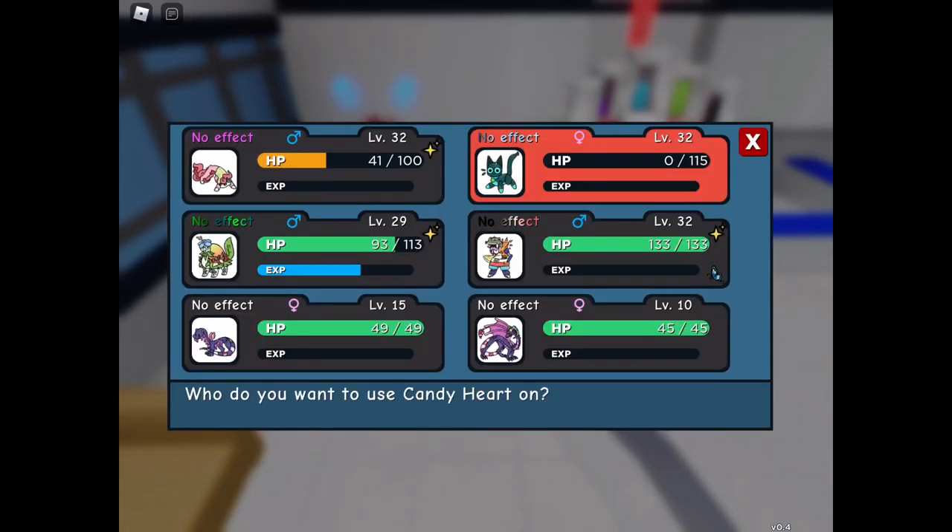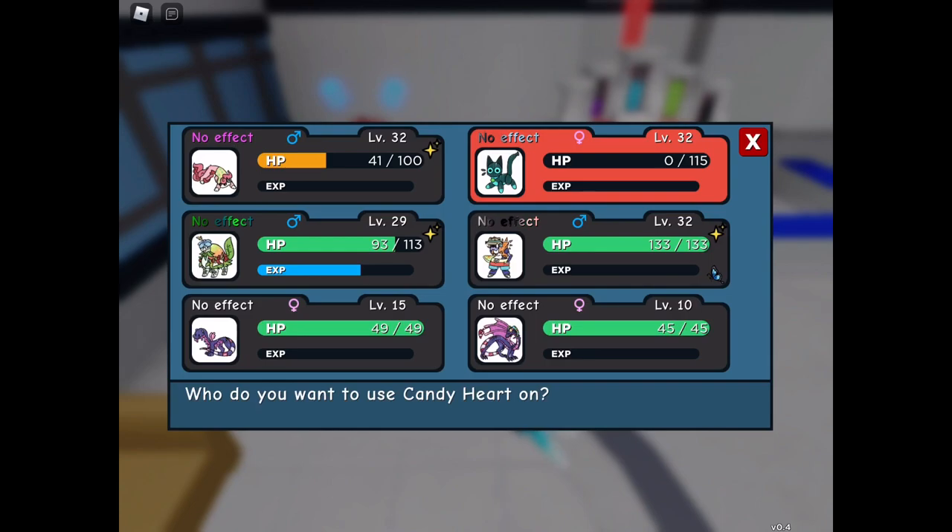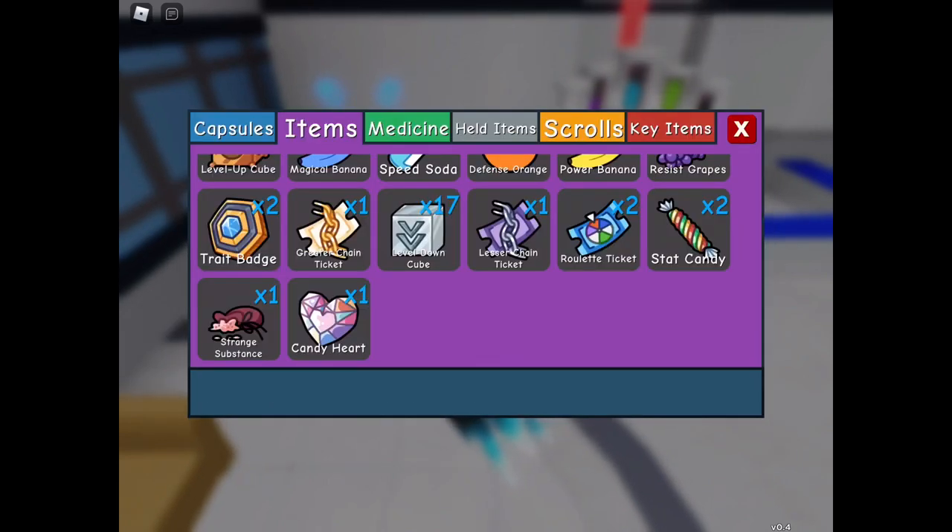I found out what the items do. The candy heart actually evolves Garmelia, which evolves into Candy Legion. I've got an indigo here — if I evolved it into Garmelia, I would use the candy heart on that and actually get Candy Legion once I used it on Garmelia. So that's how you evolve Garmelia into Candy Legion.